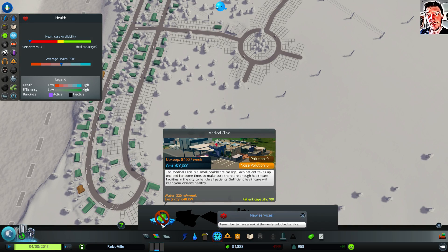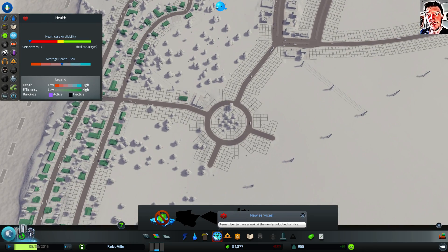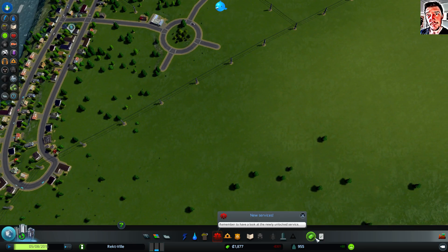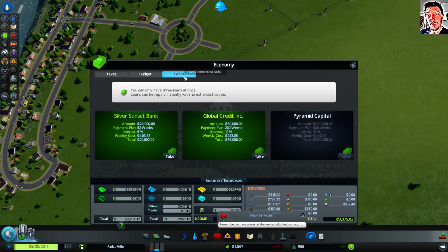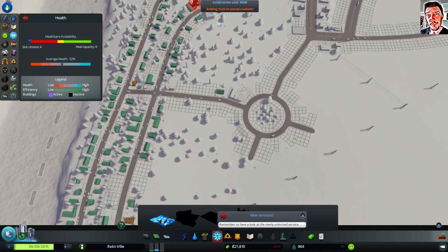Okay, they want me to build a clinic. I have no money and I haven't taken any loans — perhaps I should take a loan and just build a clinic.